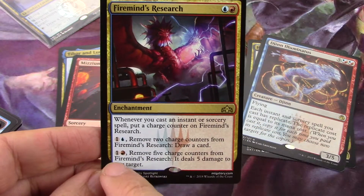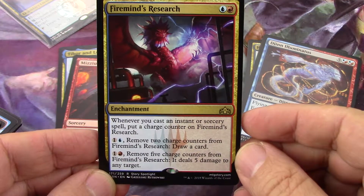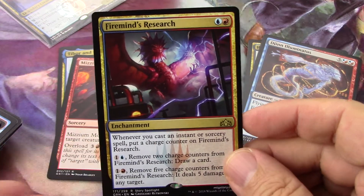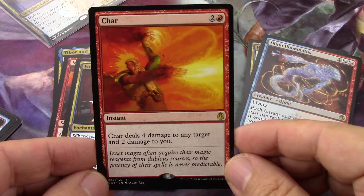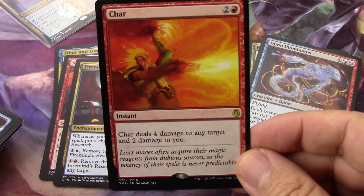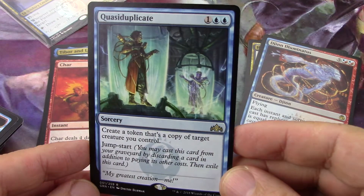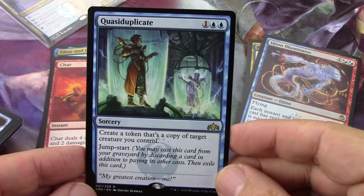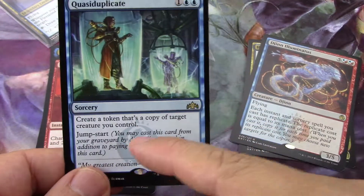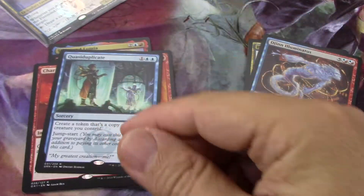There's a two-drop enchantment with one-blue one-red casting triggers — adding counters, taking off counters, dealing damage, drawing cards — what's not to like. Char is a three-drop dealing four damage to any target, including an opponent — I'll take it. With Quasiduplicate you create a token copy of a target creature you control, then it goes to the graveyard with jump-start — you can discard something like a land you didn't need and do it again. Jump-start is fantastic.